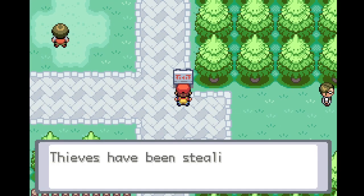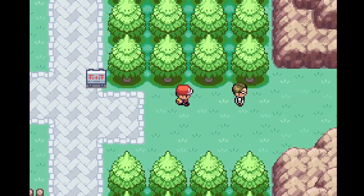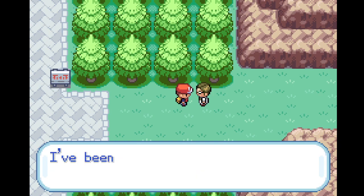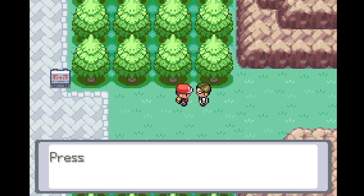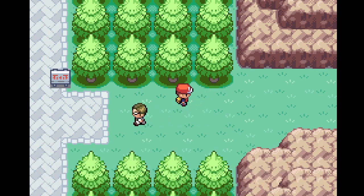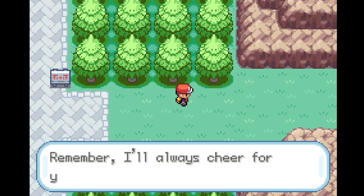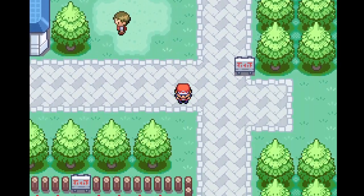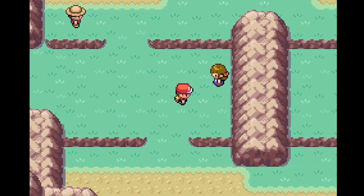There's a notice: 'Thieves have been stealing Pokemon fossils from Mount Moon. Please call the Pewter police if you have any information.' Then Professor Oak's aide catches up to us and delivers the Running Shoes! With the Running Shoes we finally have a faster form of movement — instead of moving at the slow pace, we can move much faster.